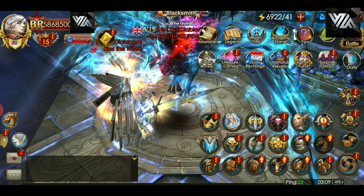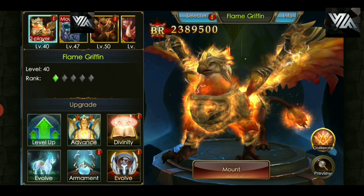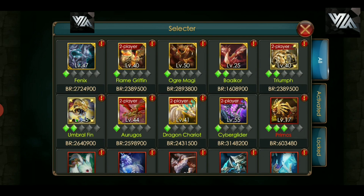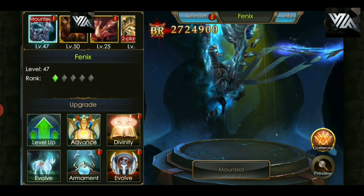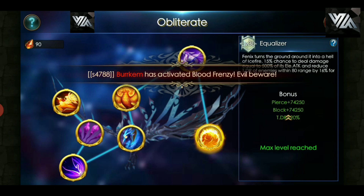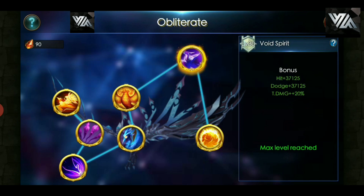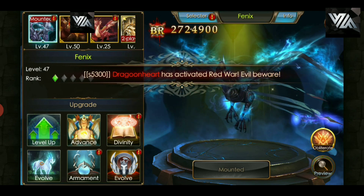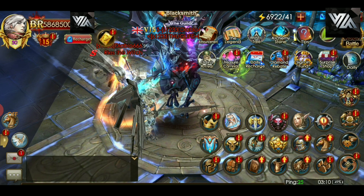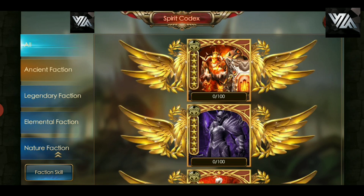First things first — what people maybe don't know or haven't thought about is that just through the divine mounts alone, as you can see how many I have at the top, you're not only getting talents and skills, which are very, very good. For example, let's bring up Fenix. These divine mounts give you talents but also, as you can see, this one at the end gives you total damage percentage, this one gives you total damage, skill damage, extra damage, damage reduction — and so on. So they're also giving you great stats and rare attributes.